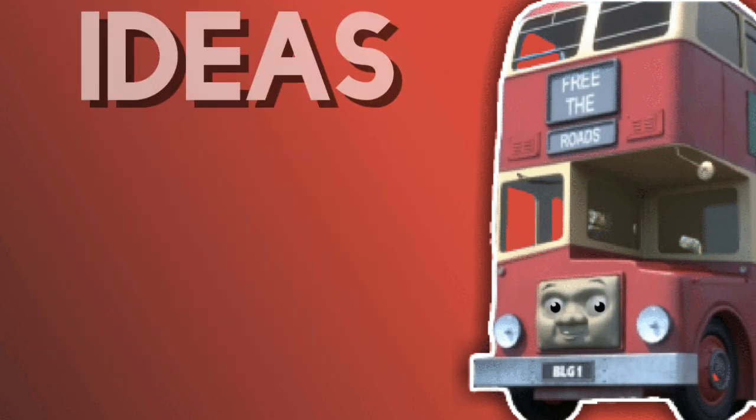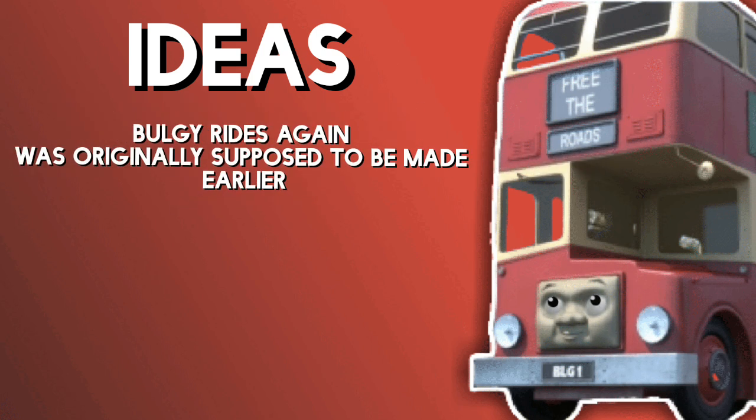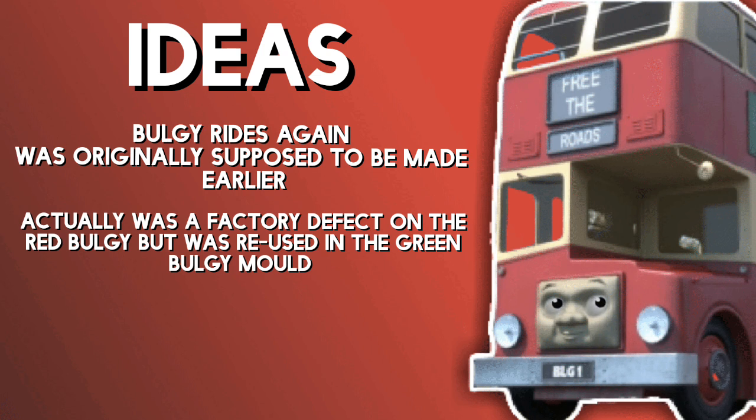Now we've actually got to talk about why and how on earth did this happen. I've got a couple of theories. First theory is that the green Bulgy episode was planned to be released back in 1995, when these models were supposed to be made. My second theory is that this was an accidental mould and a factory error - they accidentally moulded the service window on there, and then when it came time to make the green Bulgy, instead of opening the service windows, they just reused the mould from their failed attempt at a normal Bulgy.